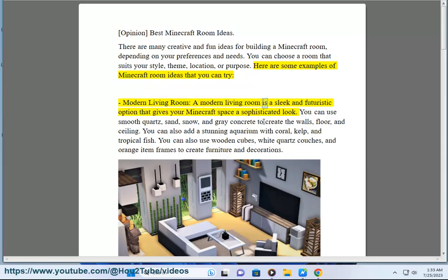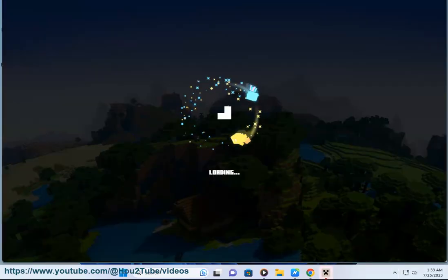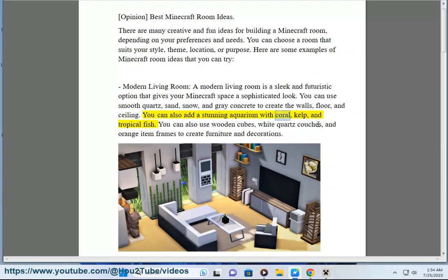Modern Living Room: A modern living room is a sleek and futuristic option that gives your Minecraft space a sophisticated look. You can use smooth quartz, sand, snow, and gray concrete to create the walls, floor, and ceiling. You can also add a stunning aquarium with coral, kelp, and tropical fish, as well as wooden cubes, white quartz couches, and orange item frames to create furniture and decorations.